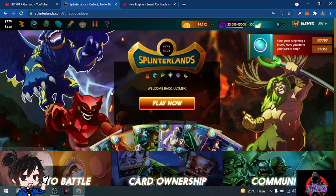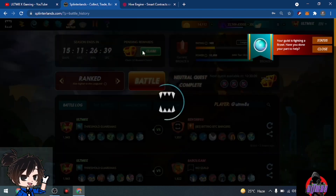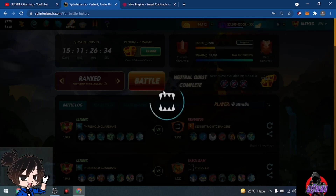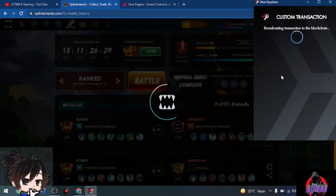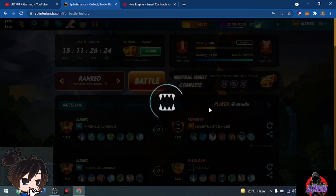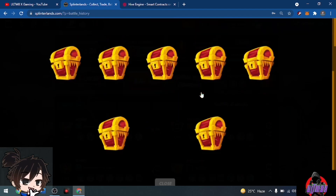We're now on our main account. We're at Silver 3 and we're going to open 12 chests for our end of season rewards. Hoping we get some good cards for this one. We have 12 chests to open.